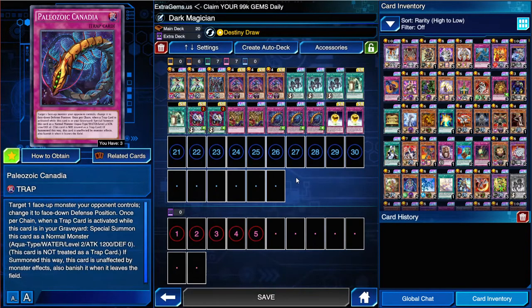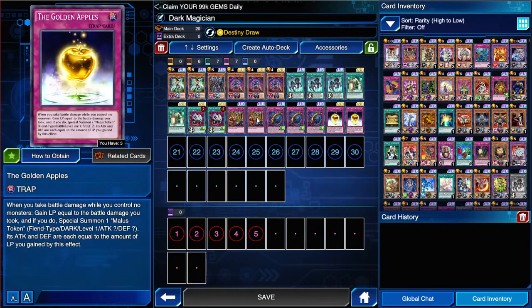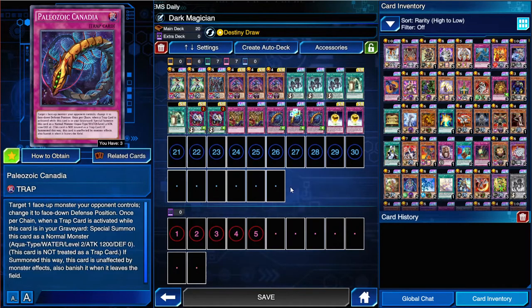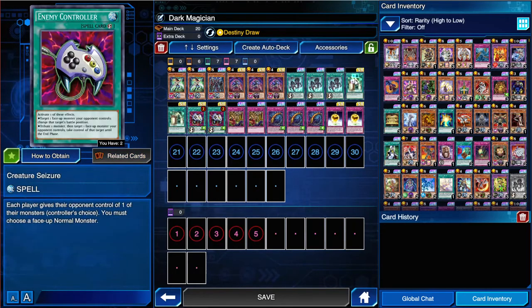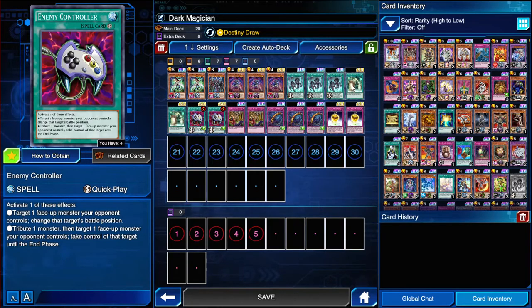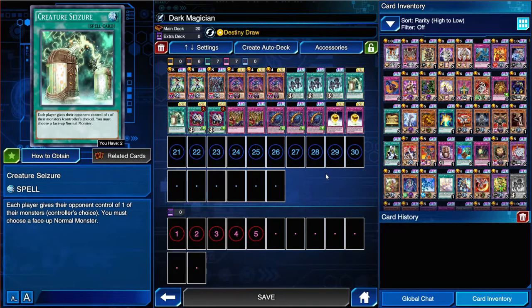The 3 Canadia - since it's the best trap of the three here, I'm going to max out on it. It's the most versatile. Apples is situational and Needle Ceiling is a little more situational - it's good, I want to see it, but I'd rather see Canadia more. And then Econ and Creature Seizure - same concept behind both, except Econ is a Quick Play so you can do it for game. But Creature Seizure is permanent, so it just depends on your situation.